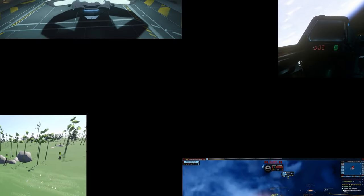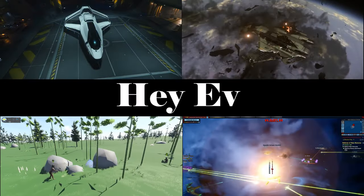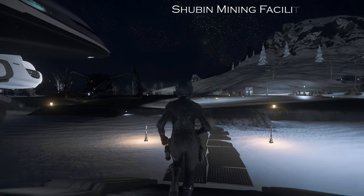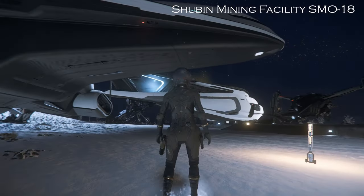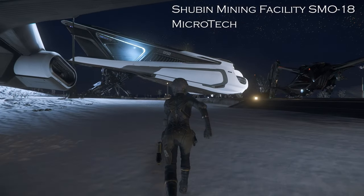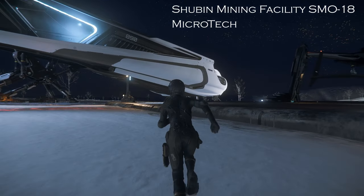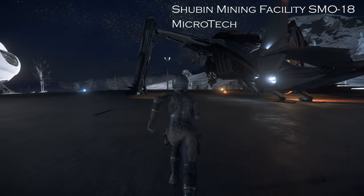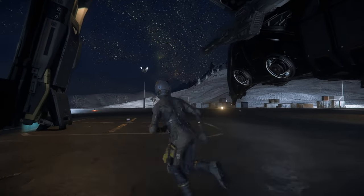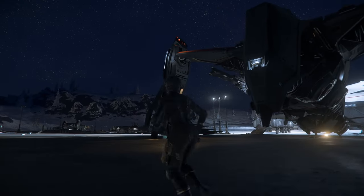G'day ladies and gentlemen and welcome back to another let's play — today we're doing Star Citizen, folks. We're at Shubin Mining Facility SM018 on Microtech. I have noticed that I apparently have not been the only one to visit this place — we've got that alien dropship whose name eludes me right now.